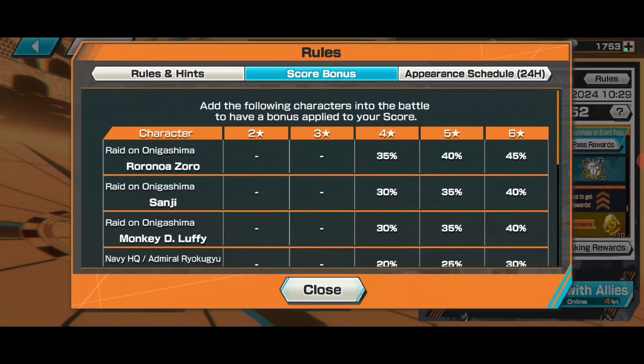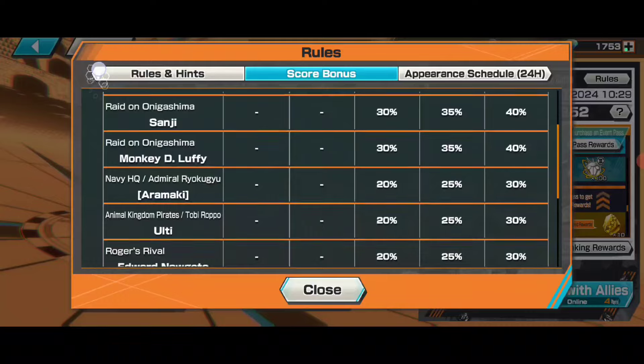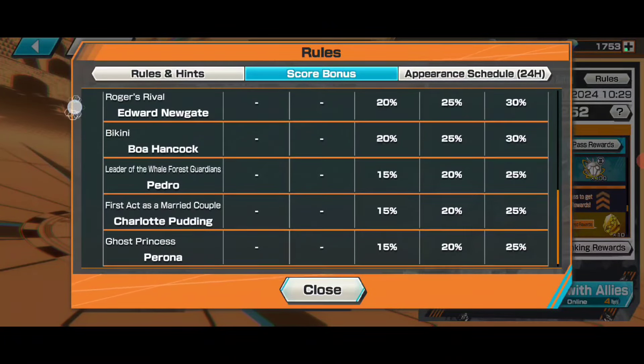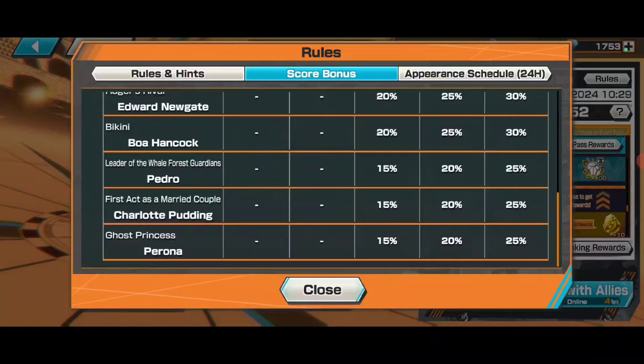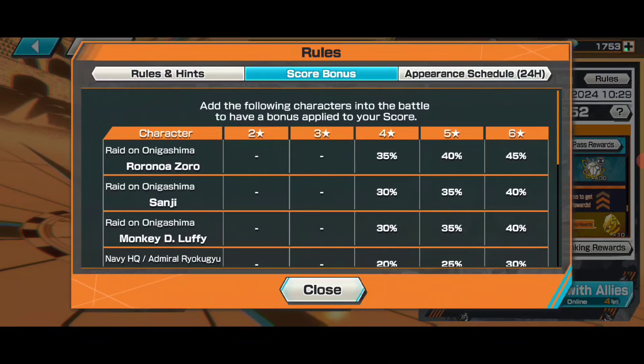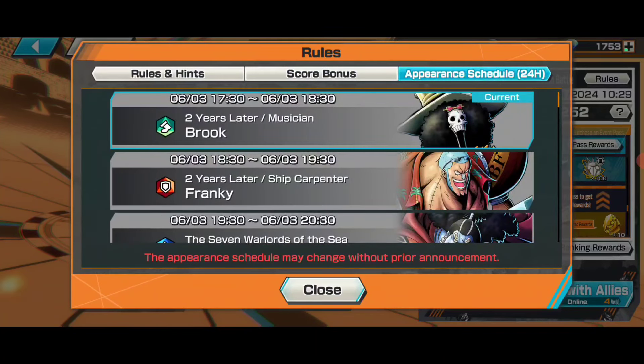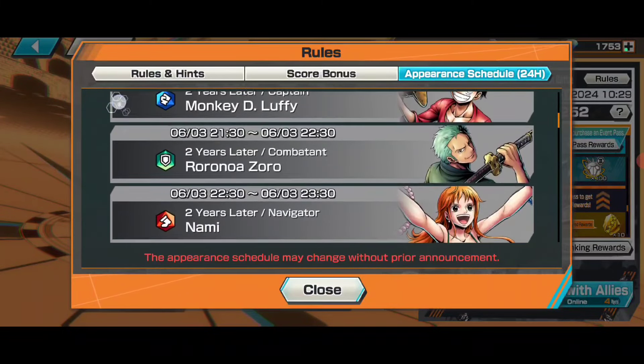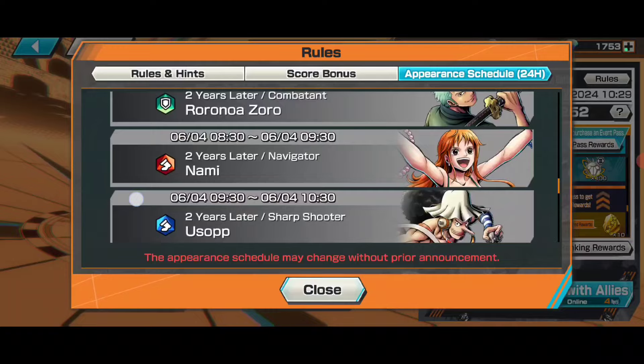There is a score bonus - if you use Onigashima Zoro it gives you 45 percent if it's six star. For Sanji, Monkey Luffy, Green Bull, Roger's rival, Prime Whitebeard, Hancock, Pedro, Charlotte Pudding, and Perona - these are the correctors that give you the most score bonus, giving you more points. For the appearance schedule, when there is a green enemy use red element, when there is red use blue, and when there is blue use green.